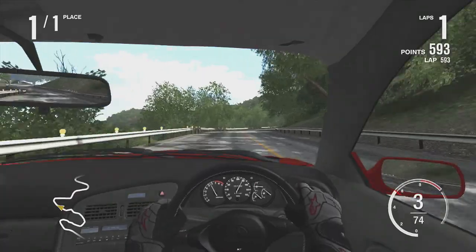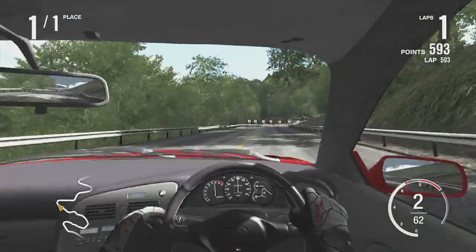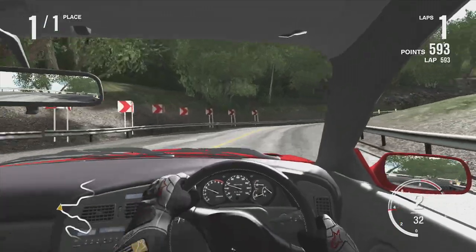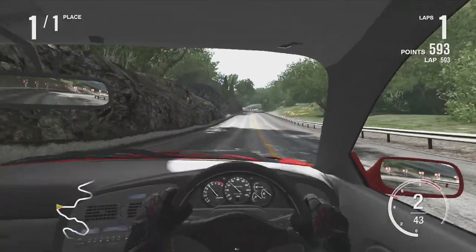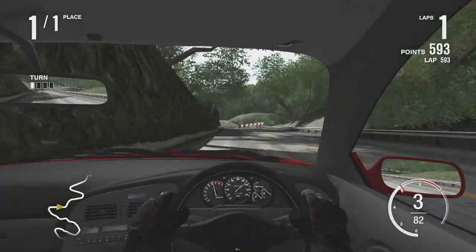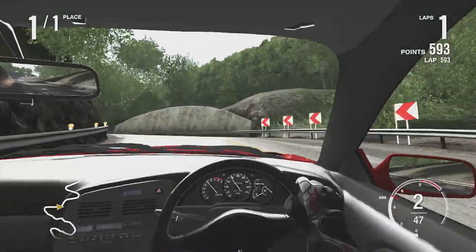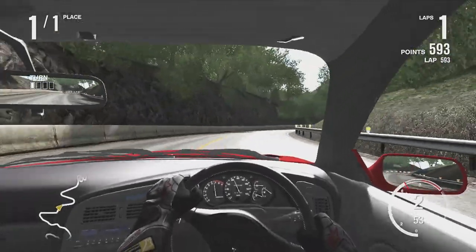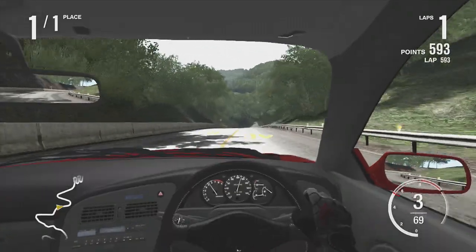The brakes on this thing just monster it and make it so much better to handle than the Jeep. With race brakes, that Jeep did like 130 feet to stop from 60 — it was pretty bad. This thing does around 100 to 110 feet — so much better. This is definitely one of the best handling cars I've built.